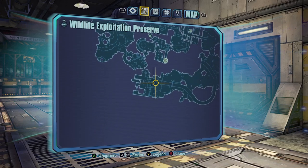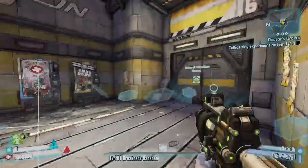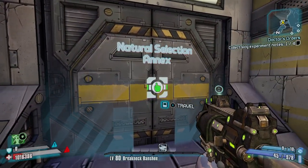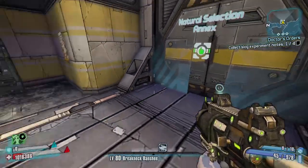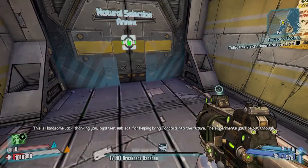You'll spawn right here and then you need to head all the way through here until you get to this point, then go into the Natural Selection Annex and come back out. This will be a set location spawn point for when you save and quit.